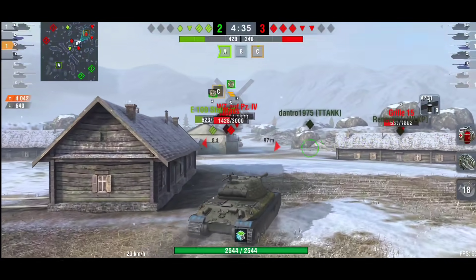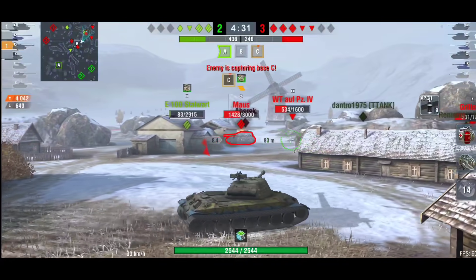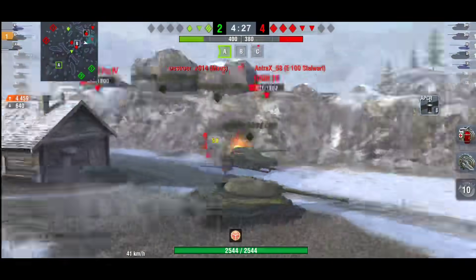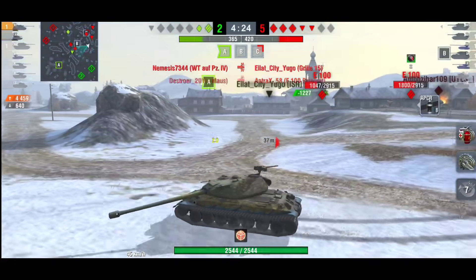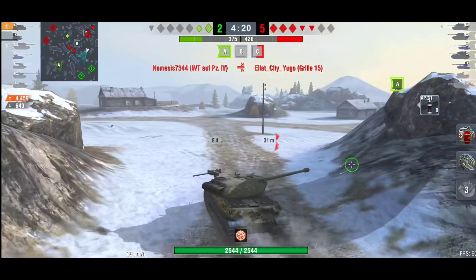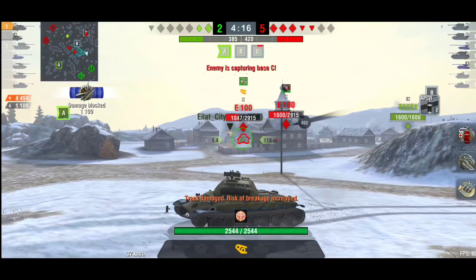Obviously there's a Waffle up there he could potentially go for, but he's still going for that Mouse — it's the only tank he had a shot on. While running he does get another shot on that Mouse, so 4.4k damage. He blocks a shot from the Mouse and you can see he's trying to run away.